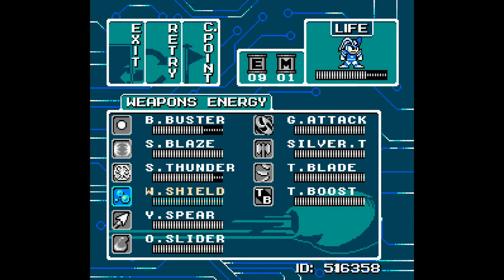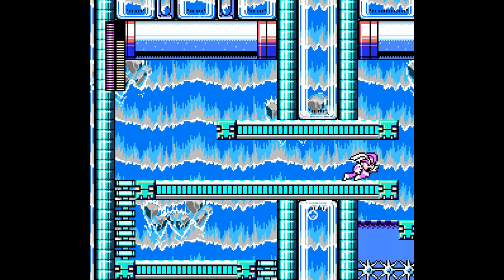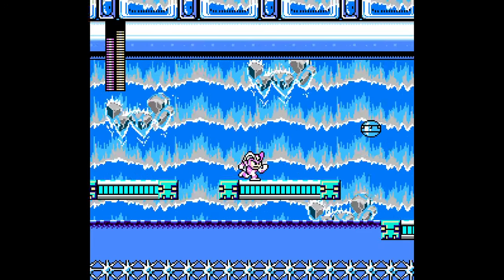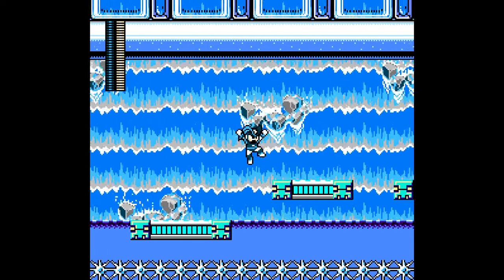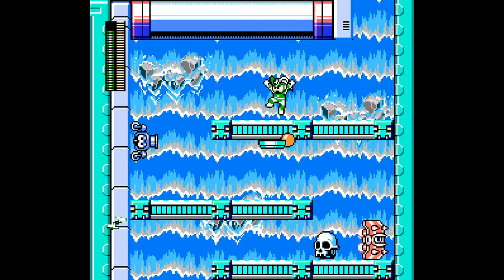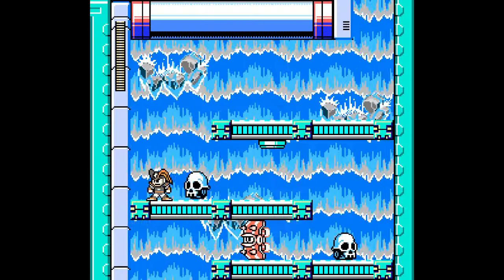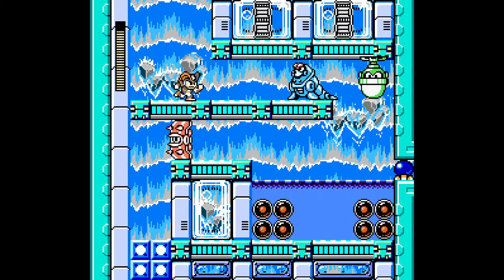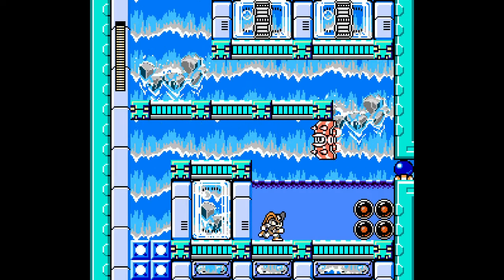I don't really want to use this yet. I'm always leery whenever there's spikes around. This thing cuts through. Used up a lot of Yamato — fill up on Yamato. You know, with these skulls dropping in, it's a good enemy to have around to farm up your weapons or health. These guys help out a lot too.